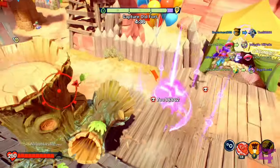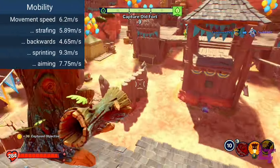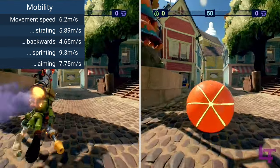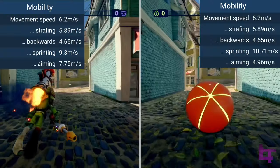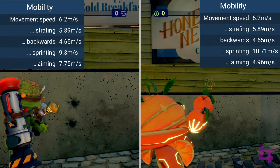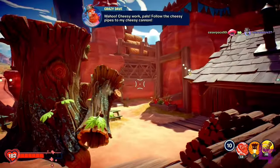Firstly, almost every character sprints at the same speed, being 50% faster than their base walking speed. I say almost, as Citron is the exception to this rule, with his sprinting speed being over 70% faster than his walking speed — for some reason. This can actually explain why it often feels much harder to chase down a sprinting Citron compared to every other class, assuming they have no form of speed upgrades of course.